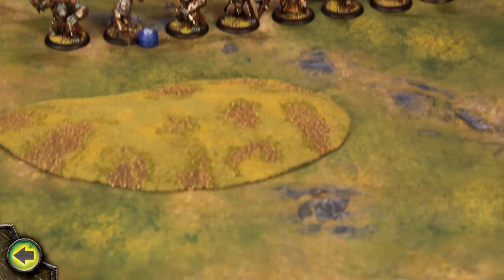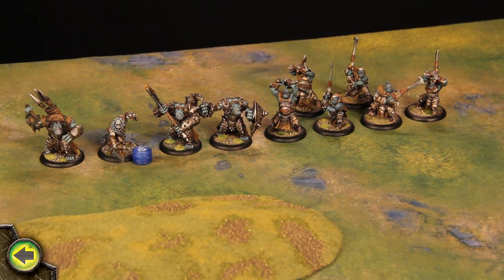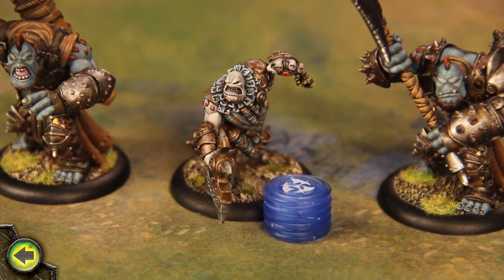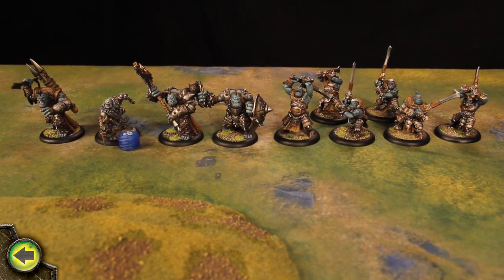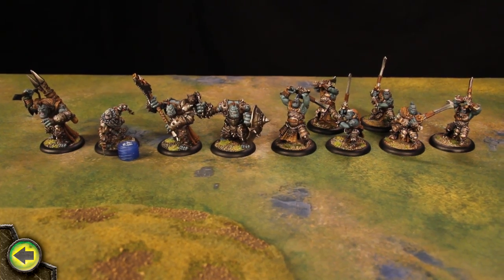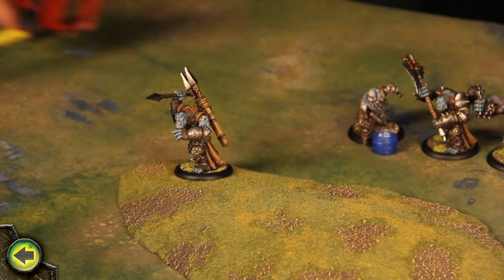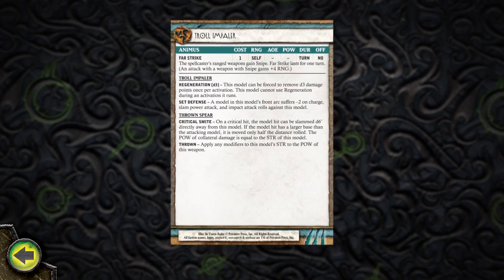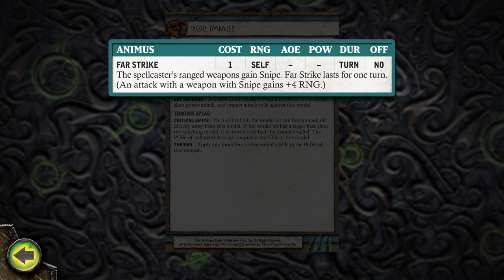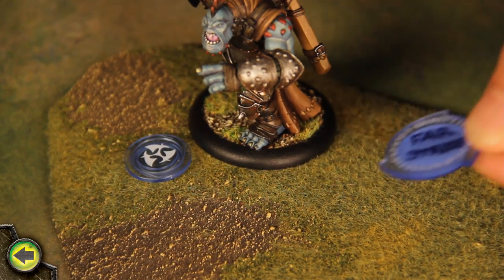During my first maintenance phase, I have no continuous effects or other effects to resolve, so I move on to the control phase. For his first turn, Madrak Ironhide begins with 5 fury points, and with no fury to leech, no upkeep spells to maintain, or any other effects to resolve, I move on to the activation phase. During the activation phase, I activate the Troll Impaler, a light warbeast, and it makes a full advance. Next, I force it to cast its animus, Farstrike, which will increase the range of its thrown spear attacks. The cost of the animus is 1, so the impaler receives 1 fury token and is now affected by the animus.